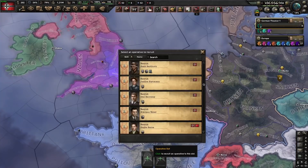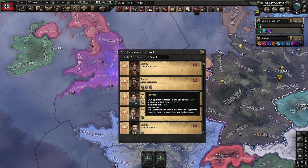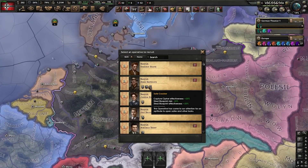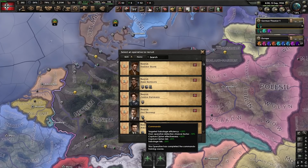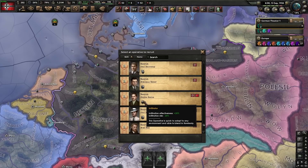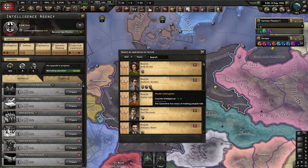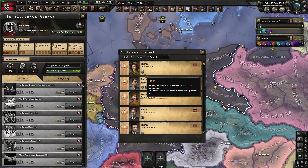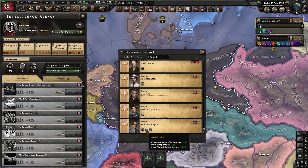What operative should you be looking to get? If you see a guy that has every trait on the face of the planet, just take him. Seducer makes you less likely to get detected, which makes them very good for spying on the Soviets. Safecracker makes them better at capturing ciphers and stealing blueprints. Escape operative makes them better at rescuing other operatives. Commando is really good for resistance-related stuff and not getting detected. Infiltrator reduces the risk of getting caught during infiltration missions. What you really want are operatives with Seducer and bonuses to the missions you're going to be running.